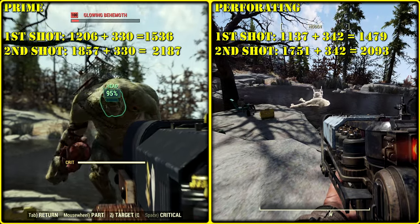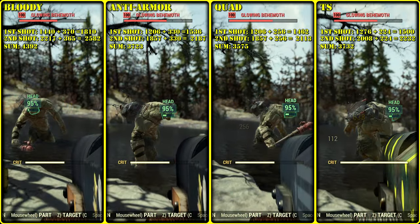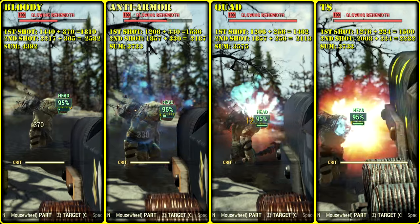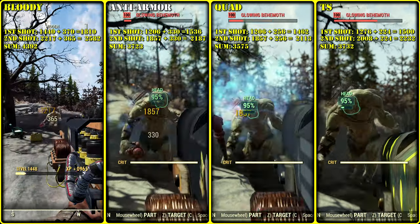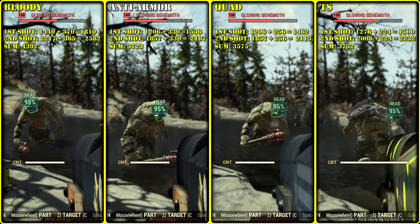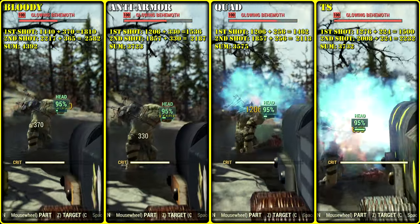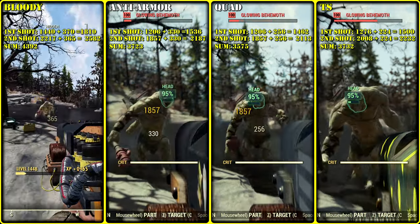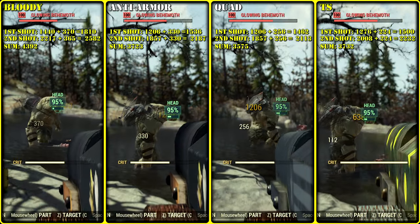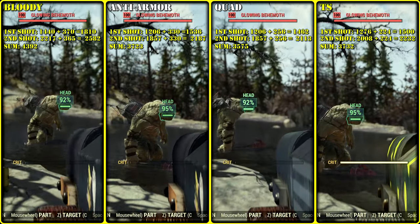Comparing prime capacitors on different legendary modifications — bloody, anti-armor, quad, and two-shot — there is a clear indicator that anti-armor is kinda useless for Gauss rifle if you care about big damage numbers. There's no difference in ballistic damage between anti-armor and quad. The explosive part gives 90 points more per shot, but quad ammo capacity would be more important.